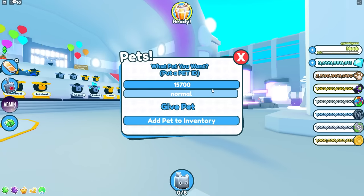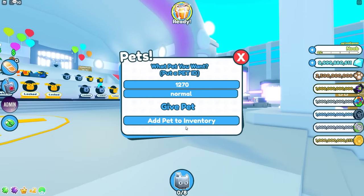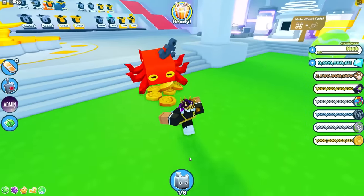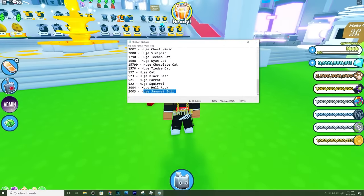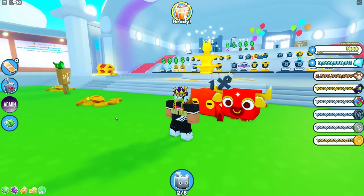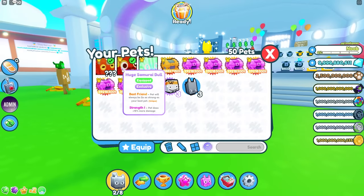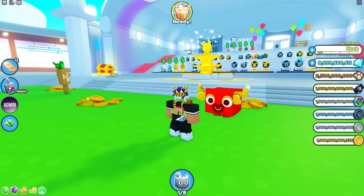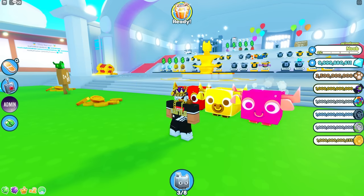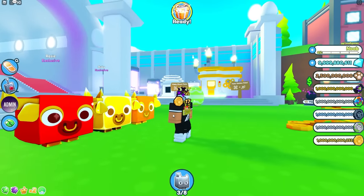There's a Huge Kraken — no way! Let me add that to my inventory. Got the Huge Kraken! Then there's a Huge Samurai Bull. I'll add that — boom — got the Huge Samurai Bull. I can also get it in golden and rainbow. Look, now I have all the Huge Samurai Bull variants and it's just so cool how this works.